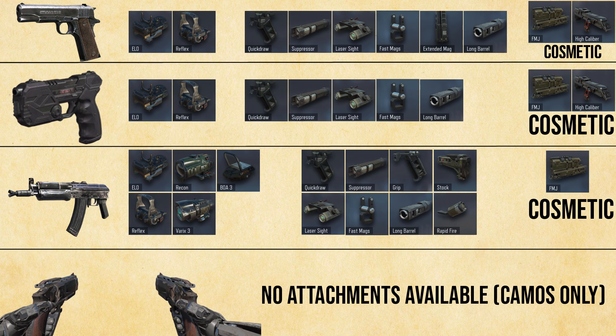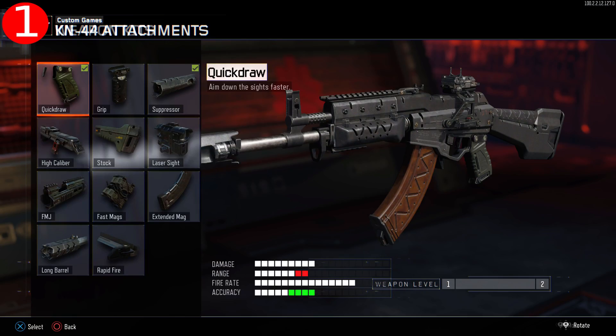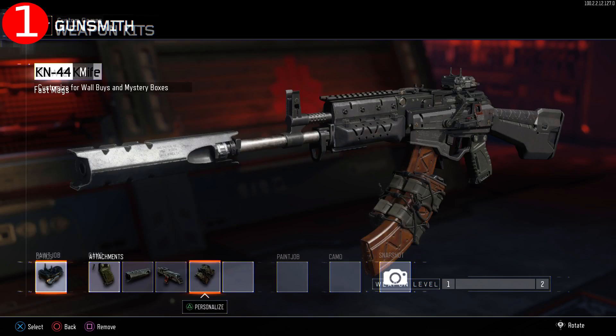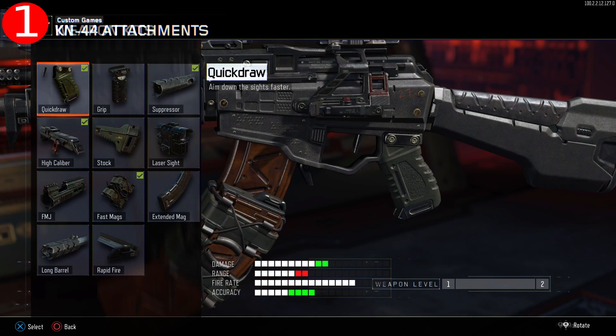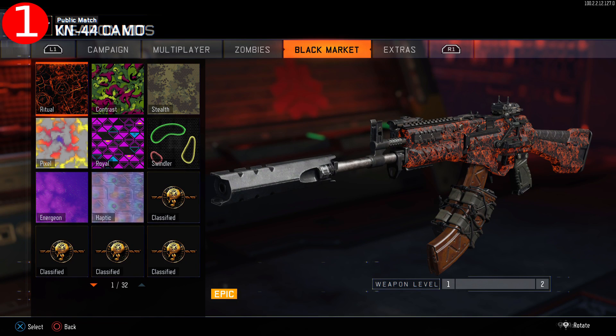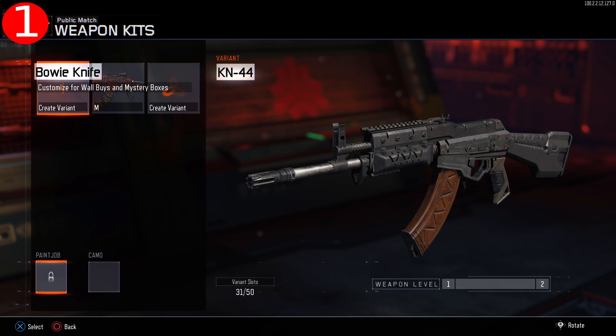Here's a list of weapons and attachments that are compatible with this glitch, and the other cool thing is that you can transfer a camo you have to any weapon that you want. Keep in mind that certain attachments will not transfer to other guns — for example, the ballistic CPU will obviously not work on something like a shotgun. I'm going to go with the KN44, and once you've selected your attachments and camo, press circle and save your variant.